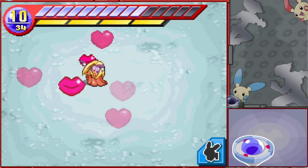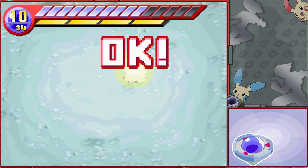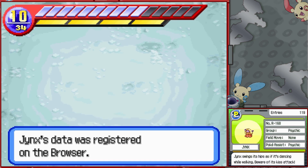This is Jynx. Jynx's attack is weird in that it's sort of like Ludicolo's — the hearts leave the body of Jynx somewhat randomly, but they do eventually explode and cause a little shockwave of their own. Jynx swings its hip as if it's dancing while walking. Beware of its kiss attack.